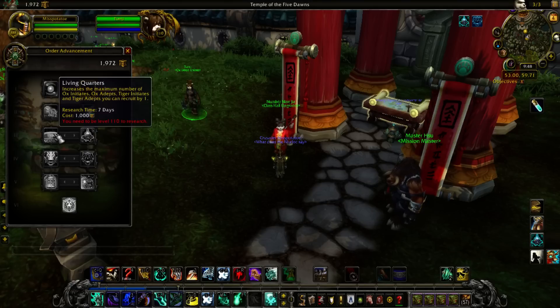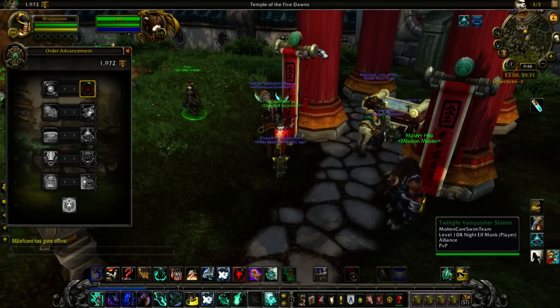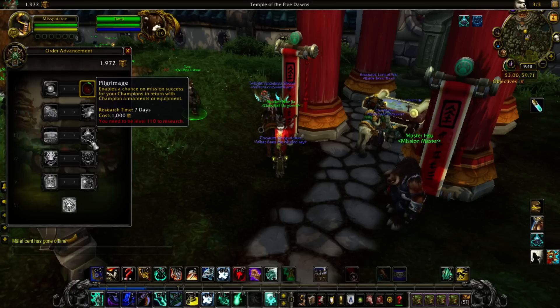The third tier is Living Quarters and Pilgrimage. Living Quarters increases the number of each type of troop you can have by one — so your Tiger Initiates and Ox Initiates would each have a one increase. But Pilgrimage is the better choice initially because it enables a chance on mission success for your champions to return with champion armaments or equipment, meaning you'll be getting items randomly when they complete their missions. These items will help you upgrade their item level as well as equip them.